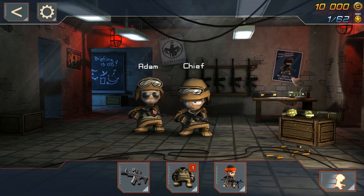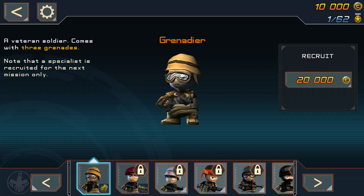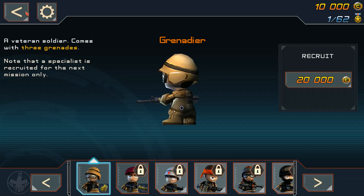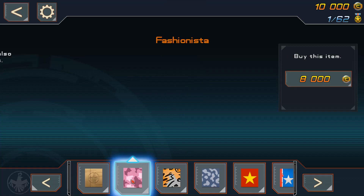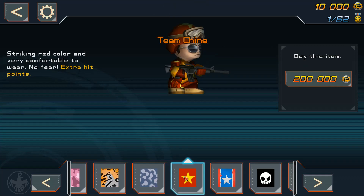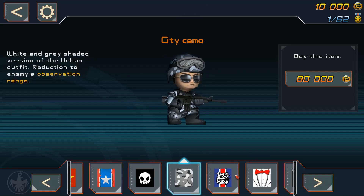I get multiple people — Adam and chief. I can recruit people for credits as well, from the looks of it. Already selected. So I can change their look — that's interesting. I kind of like that one myself; I'm all about the blue. Although this one looks nice too.